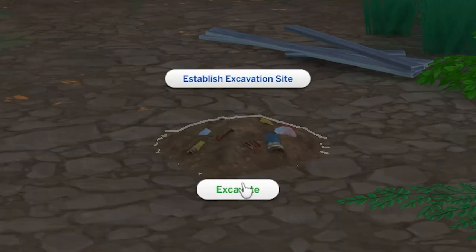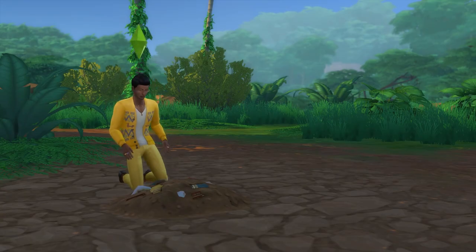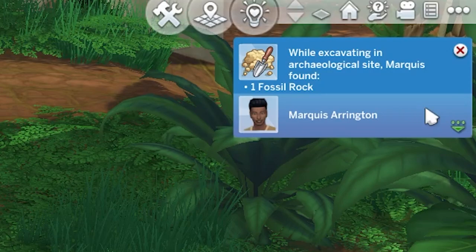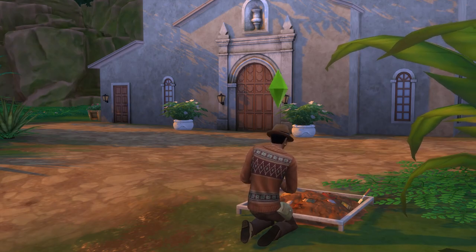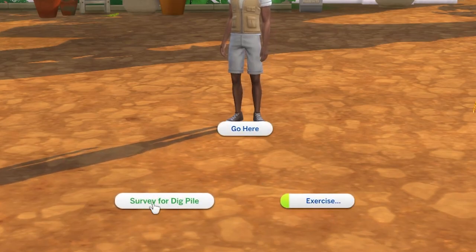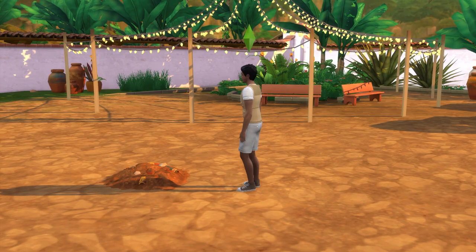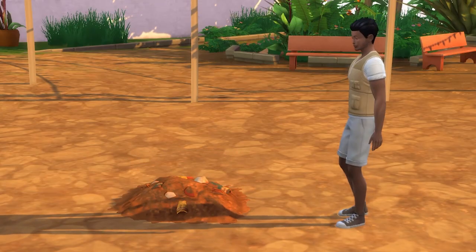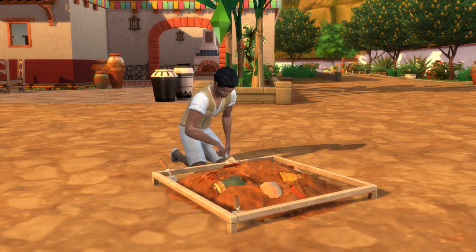But you can also use the archaeology skill to uncover them. Across Selva Dorada you'll come across dig piles, found all over from general areas to the temples, and you can excavate these for a chance to get a fossil rock. Note that the chance is relatively small as you can also uncover artifacts, relics, and other miscellaneous things from this. At level 4 of the archaeology skill you'll gain the ability to survey for dig piles, and using this interaction on the ground has a chance to see a dig pile appear nearby. Then at level 6 of the archaeology skill you'll be able to turn a dig pile into an excavation site, allowing you to extract multiple objects from it.